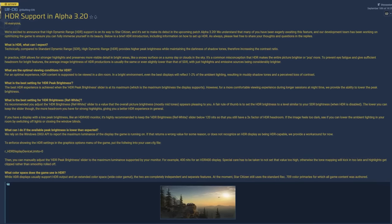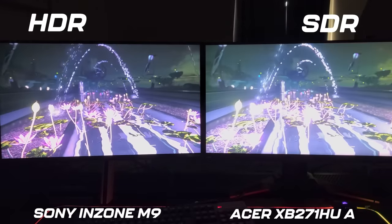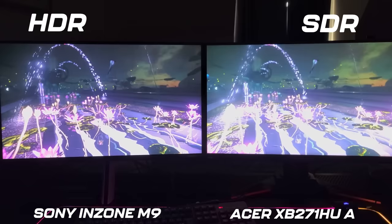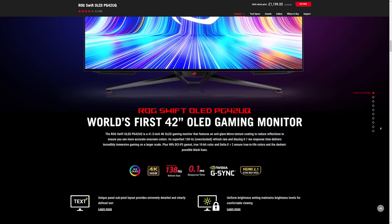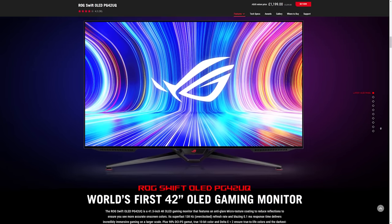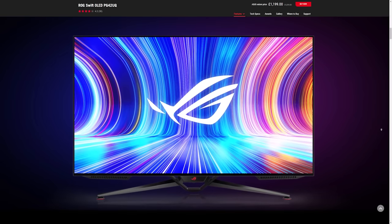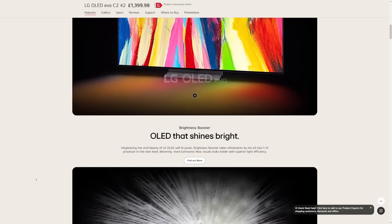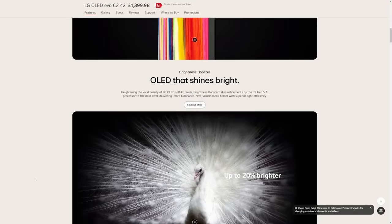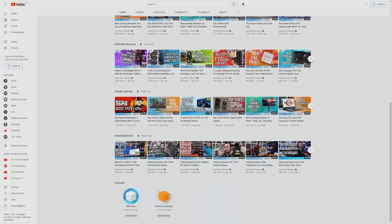HDR in most games allows colors to pop a lot more, and CIG seems to be taking a slightly different approach, though it's still an experimental feature. When done well I love HDR — my monitor can get pretty bright, almost like looking at the sun, but there are screens out there that go much brighter and darker. OLEDs are really worth considering too — each pixel can be individually dimmed or brightened, and when looking at space in Star Citizen they can look absolutely stunning. There are some burn-in concerns but I haven't personally heard from anyone having that issue.